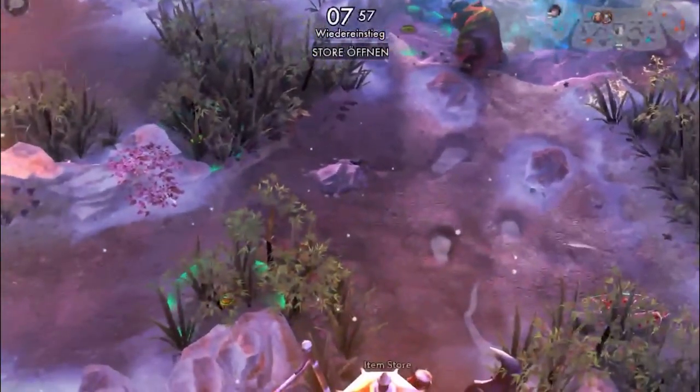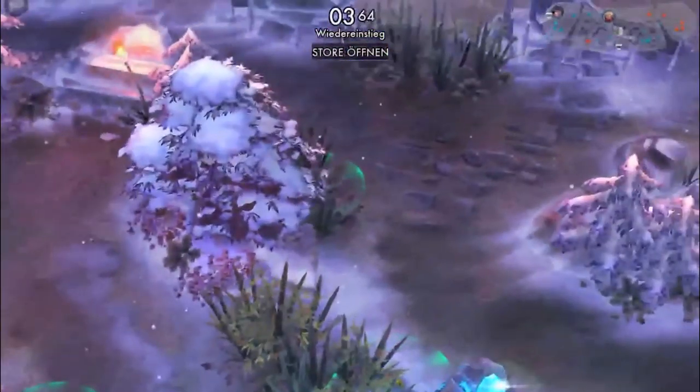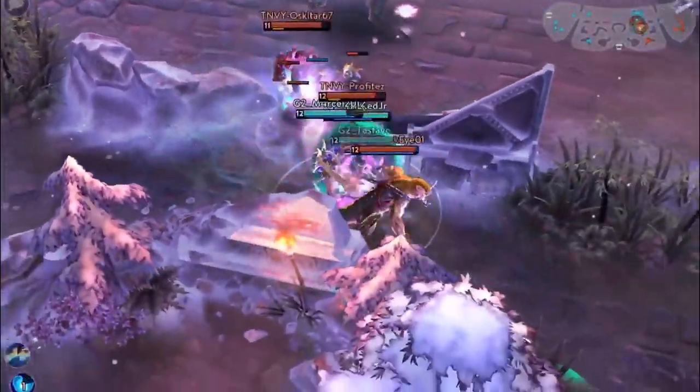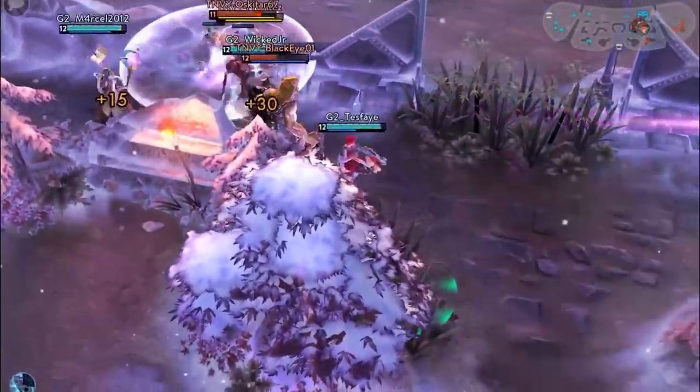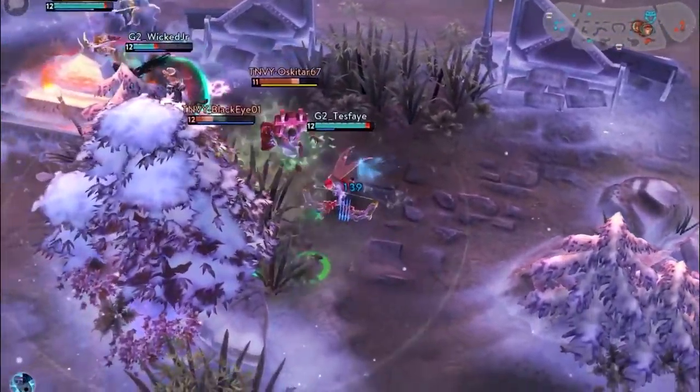The most important area of vision throughout most of the game is the middle of the jungle. Having vision there alerts you of incoming enemies and prevents them from secretly capturing the gold mine or kraken. Good scout trap placement can also decide the outcome of a fight, especially in the early game.